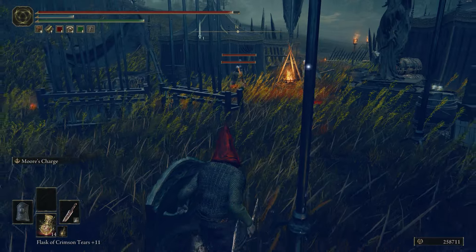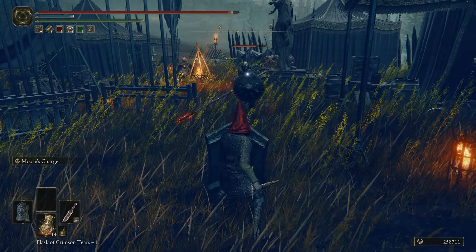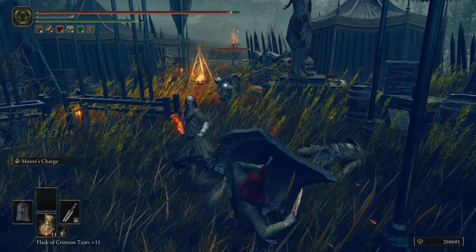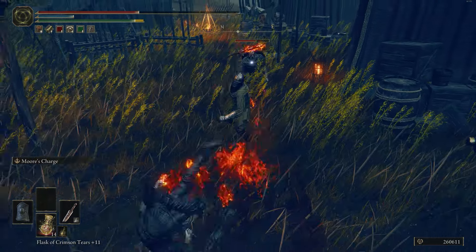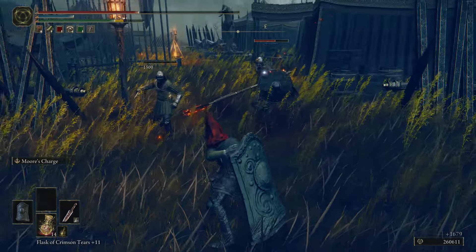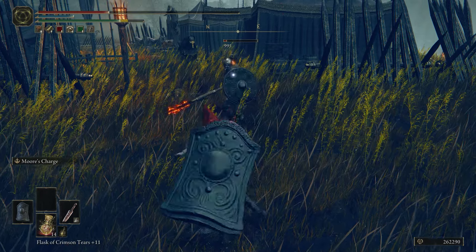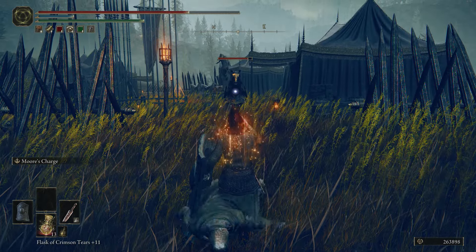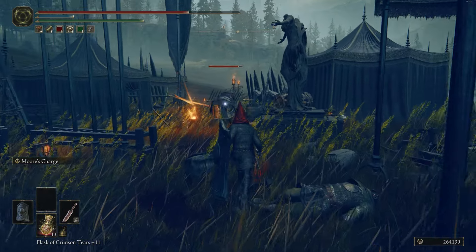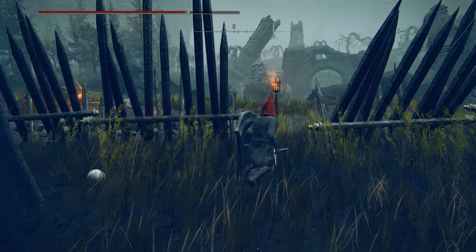I keep forgetting I'm a shield build now and trying to dodge instead of block — that would have been a great one to block. As you can see, multiple enemies are kind of a weakness because blocking and attacking while there's multiple enemies going on is pretty difficult. The free horse can go graze wherever it wants.